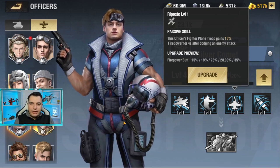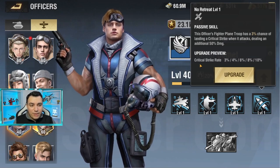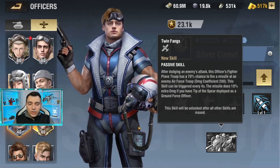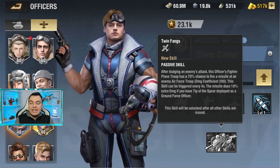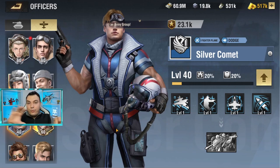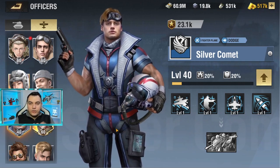Silver Comet also has a 35% firepower buff for four seconds after dodging enemy attacks, which is very easy to trigger — especially if you pair him with The Witcher. There's a 10% critical strike rate, and when landing a critical strike it deals an additional 50% damage, meaning you're going to be doing a lot of damage with this officer. When you upgrade him, you unlock a new passive skill: after dodging an enemy attack, this officer's fighter plane has a 70% chance to deal 200% damage, triggerable every four seconds. This missile does 10% extra damage if Tip of the Spear is deployed, so always have both in combat simultaneously.